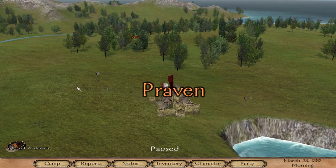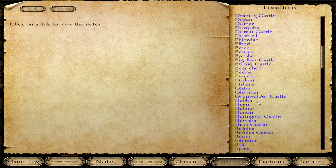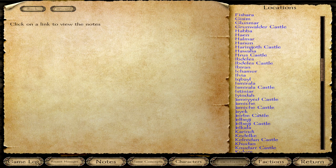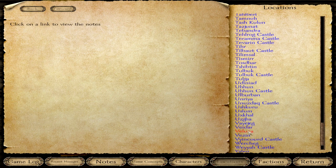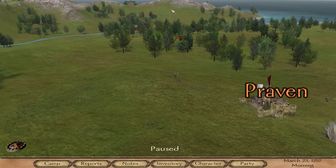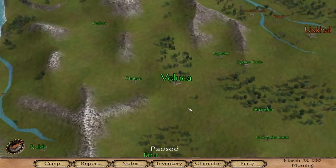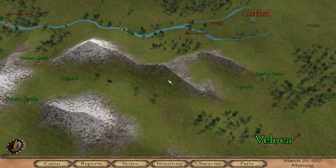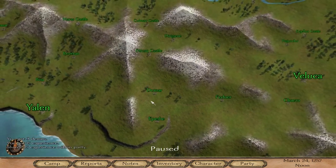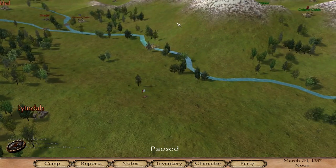How do we find Veluco? We open the Notes with N, or by clicking on Notes, then go to Locations. As it is sorted alphabetically, we will find Veluco down here. Then we click on Show on Map, and we find Veluco south of Praven, where we spawned.